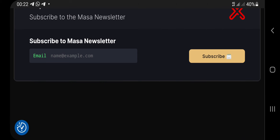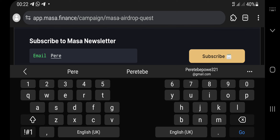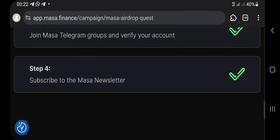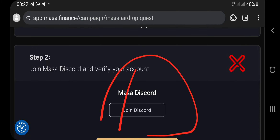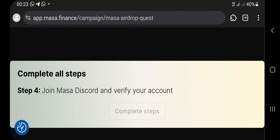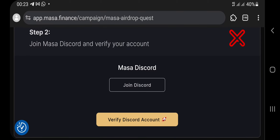The last task is to join the newsletter. Enter your email address and click the Subscribe button. Once you click Subscribe, the status shows as verified. After completing all the tasks including the Discord one, you get to mint their NFT. The SBT NFT mint is now available, and you need at least 0.001 BNB to mint that NFT.